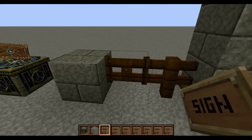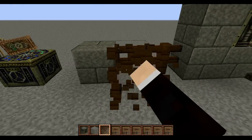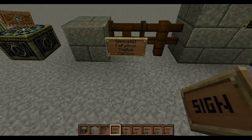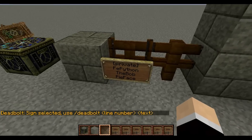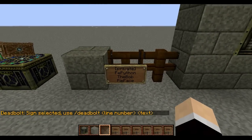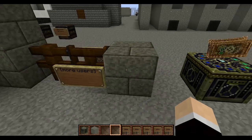You can also protect gates for your sheep. Right-click on the gate and it's now protected. You can also put the sign in front on the block in front, and once again you have to type the command. This is very useful because if you wanted to type in your name and then someone else, you could type all three names and add them all to the sign at once without having to right-click it and use the deadbolt command. I personally like using doors into my barns, but you can protect gates that way as well. You can also put more users on the back if you want.